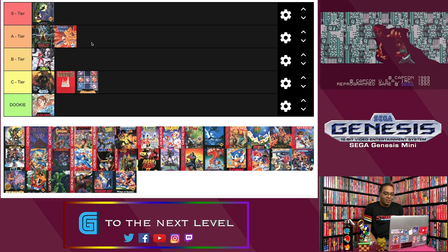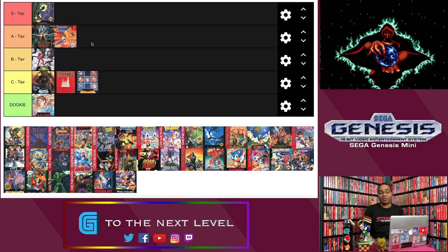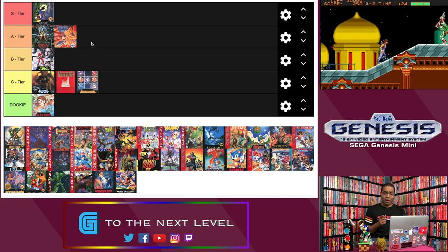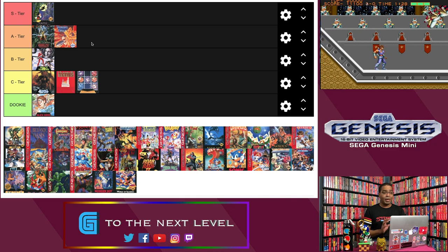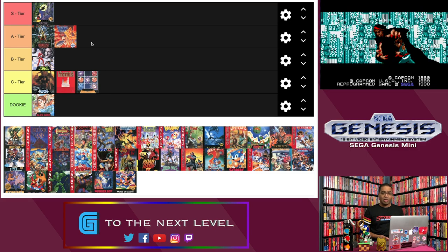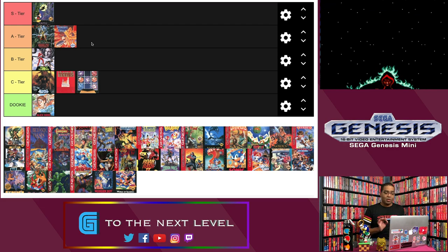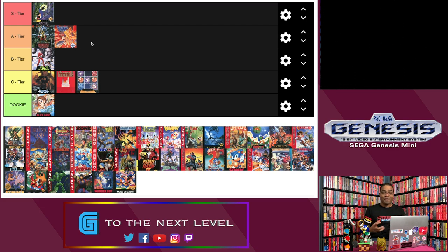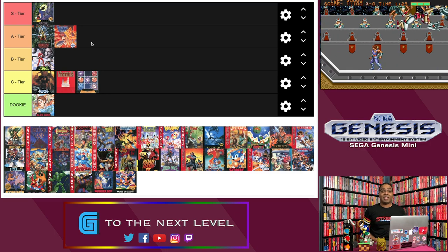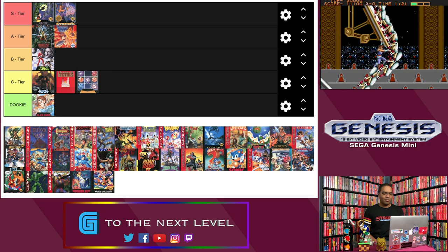Next up, Strider. This is another one I can't stop gushing about. Every time I see it in the arcade, I pretty much have to stop everything and play it — I love the game dearly. I do plan on making a video about the best arcade ports on the Sega Genesis, and don't be surprised to see Strider make that list. Just like Ghouls and Ghosts and other Capcom games ported to the Genesis — they did an incredible job. It looks almost just like the arcade, it plays just like the arcade. The only thing missing are the voiceovers between cutscenes. It's going right into the S rank. Excellent game.